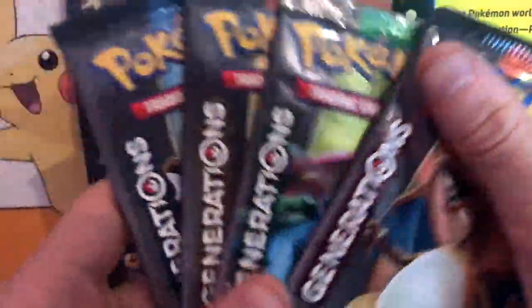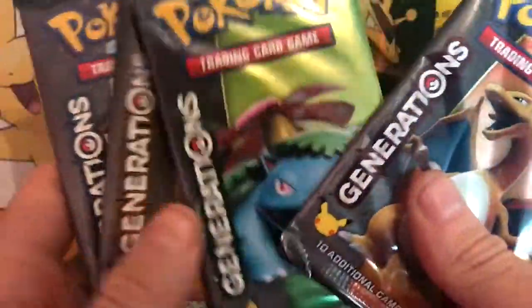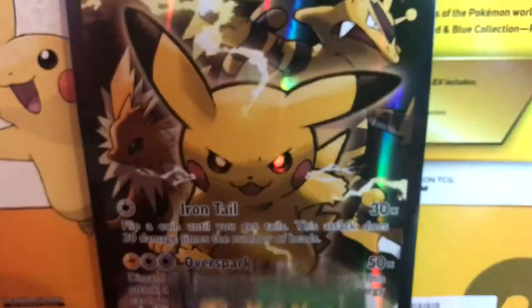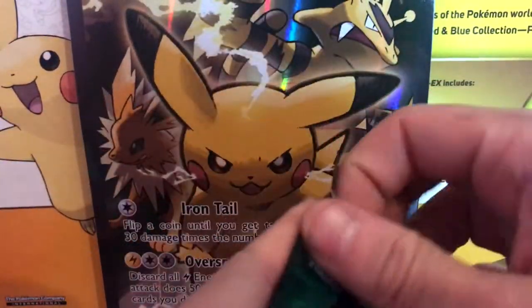Just like the other box, we have four booster packs: Blastoise, Pikachu, Venusaur, and Charizard. We're going to go Venusaur first and save Pikachu for last — so Venusaur, Charizard, Blastoise, and Pikachu. Let's get into our first pack and see if we can get anything decent.